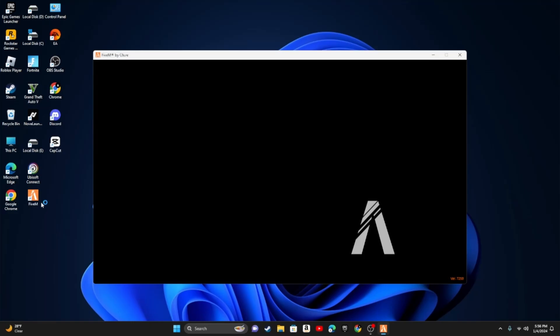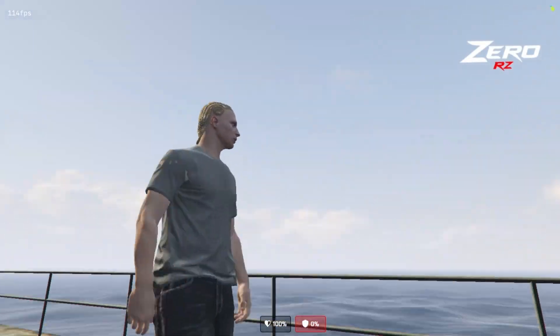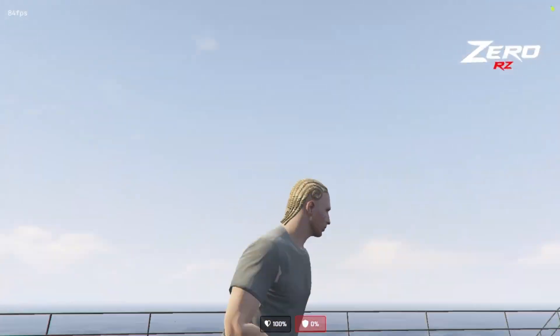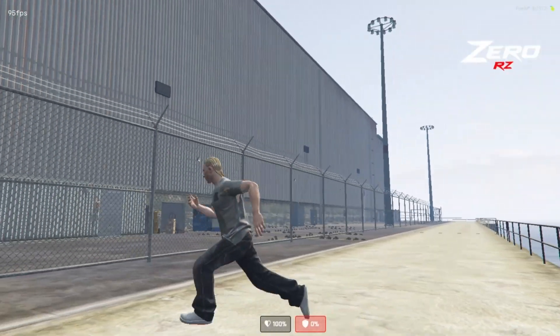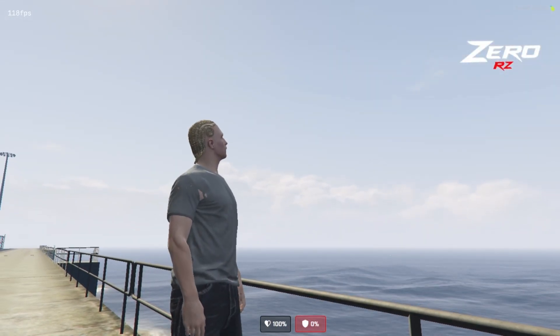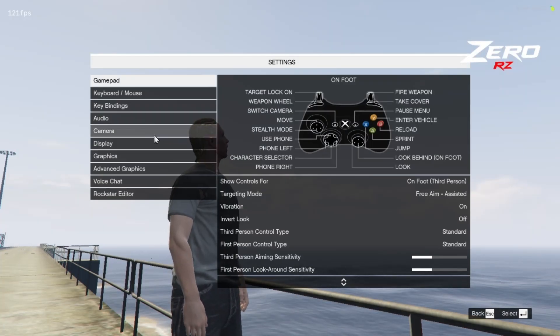Now when we get into FiveM, I'm gonna show you guys some settings that you on low-end PCs should use. With these graphic settings, the lowest my FPS goes is like 80-90, and it gets up to like 100-120. It's not bad FPS for RP. These aren't necessarily the 'best' settings but they're the ones I recommend if you're on a low-end PC.